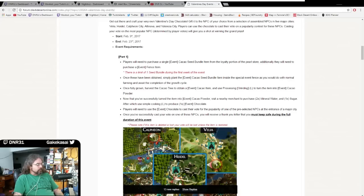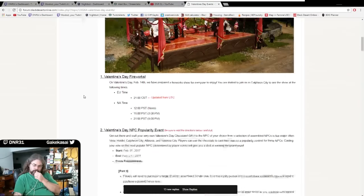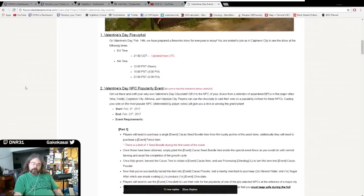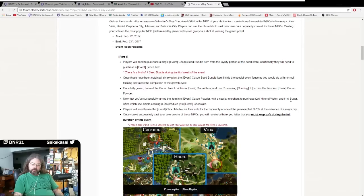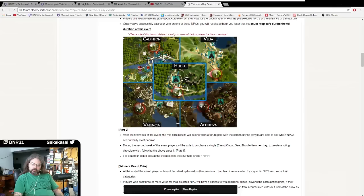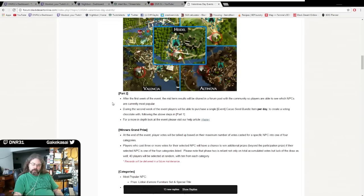Valentine's Day event - February 14th, all this will be in the description. Popularity event requirements: this talks about how you actually make that candy, that process I just did, where you go in the cities. Like in Heidel where I'm at right now, is where these guys are and where I assume the NPCs are. It takes 30 minutes to make the cacao powder but that's not too bad.